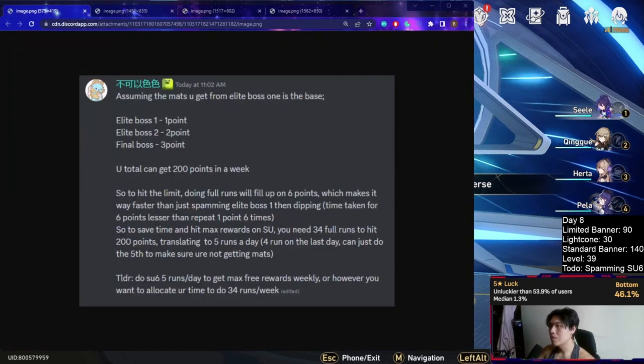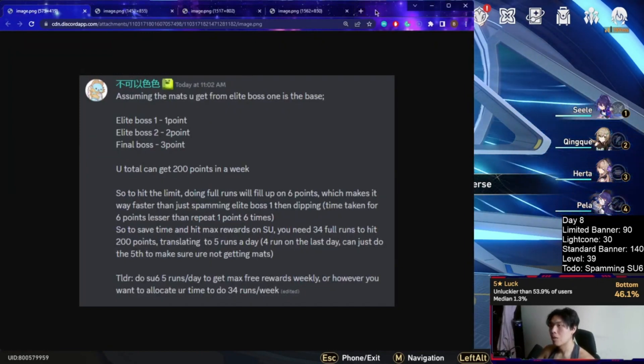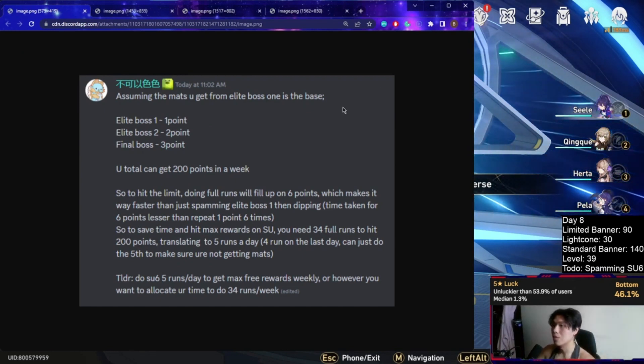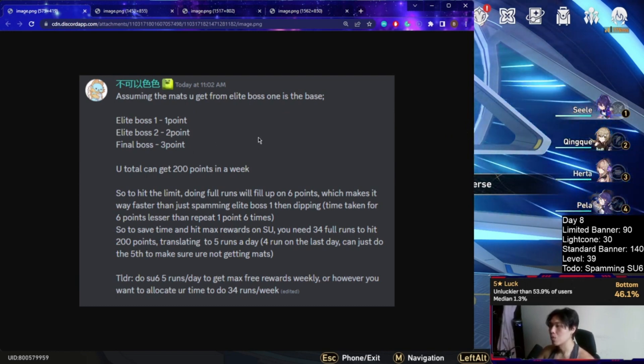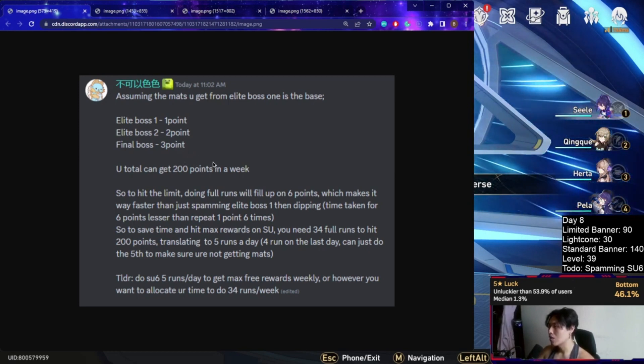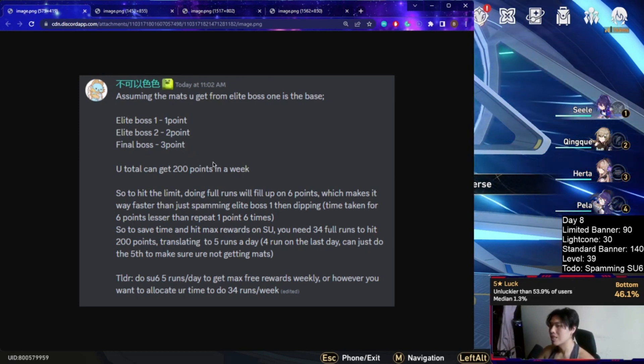I'm going to pull up the math I did myself, tested across my own runs as well as sources from Bilibili — the CN site, basically the YouTube of China for new game info. Essentially, simulated universe runs on a point system when it comes to loot. Boss one gives you one point worth of materials, boss two gives you two points, and the final boss gives you three points. The combined points you can get for the entire week is 200 points — that is the soft cap.